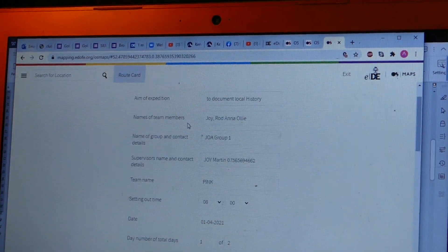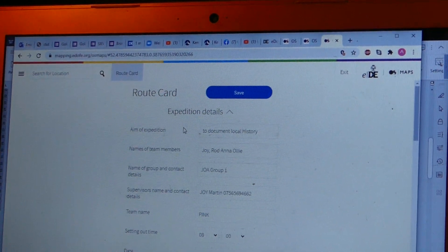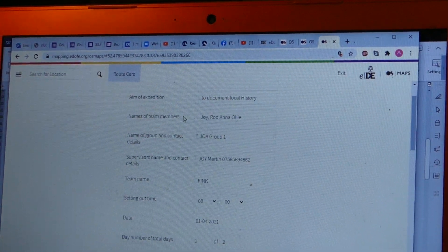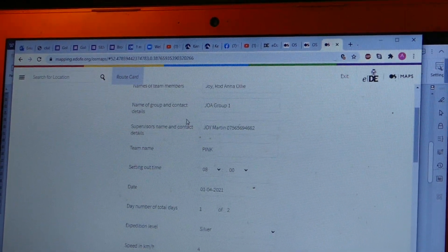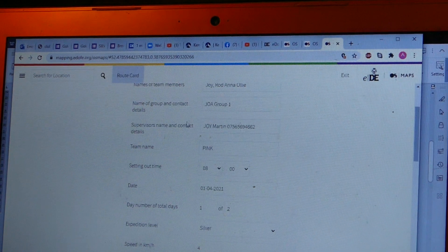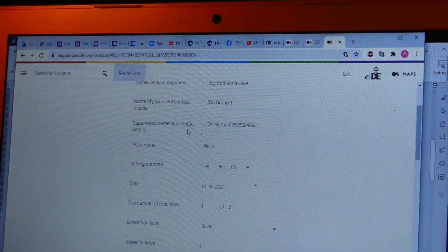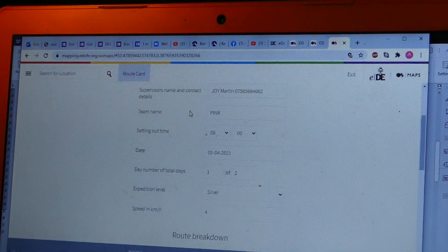Part of the route card: you need to put the aim of your expedition — every day of the expedition has to have a name, and we've put 'to document local history.' You need to put in the names of the people going on the expedition. We will have given your group a name and a number — every Joy of Adventure (JOA) expedition has a group number and you will know what yours is. I'm your supervisor, Joy Martin, and at the bottom of every email from me you'll see my phone number so you can add that in. Team name — make up your own. We're Team Pink.